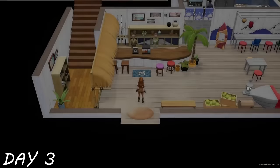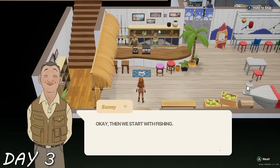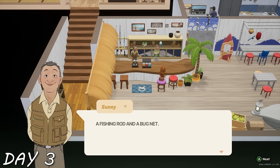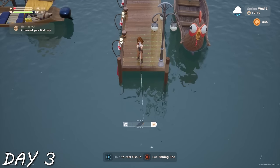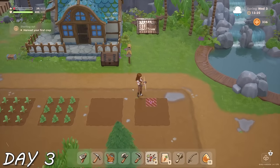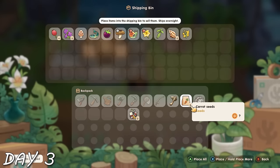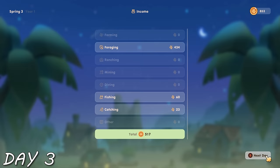I headed to the shack as requested and had a cute cutscene with Eleanor and Sonny, who were fighting over whether to give me a fishing net or a bug net. They gave me both, which was very kind. I'm more of a fisher person, so I went right out by the chicken boat to start fishing. My first fish was a barracuda! I went home to plant wild seeds, did some late night foraging, crafted a chest for storage, and that was day three.